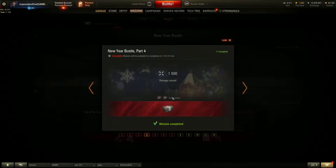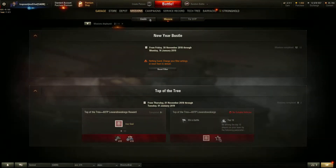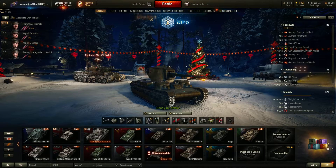So this one for example is only in one battle, but there is one where you have to block two and a half thousand damage — that's over any number of battles — and one where you have to do thirty thousand damage, also over any number of battles. So a lot of these can be repeated, and as you complete your missions you receive boxes.